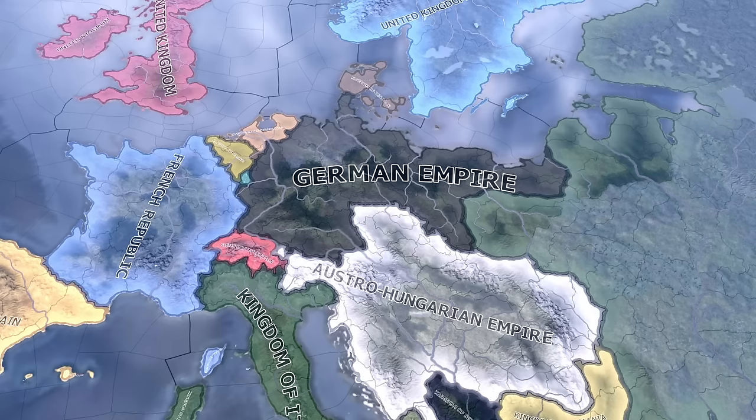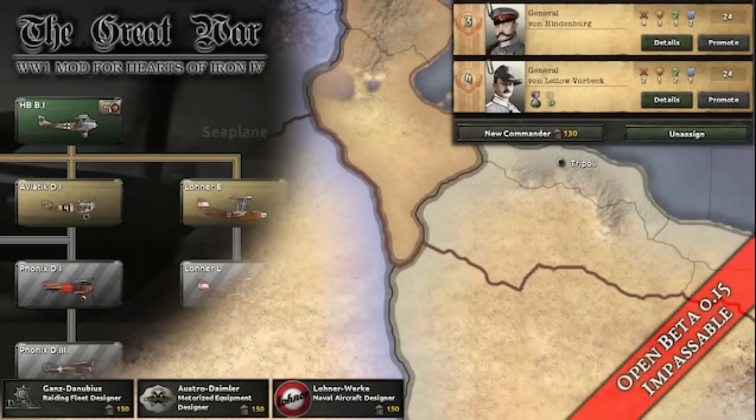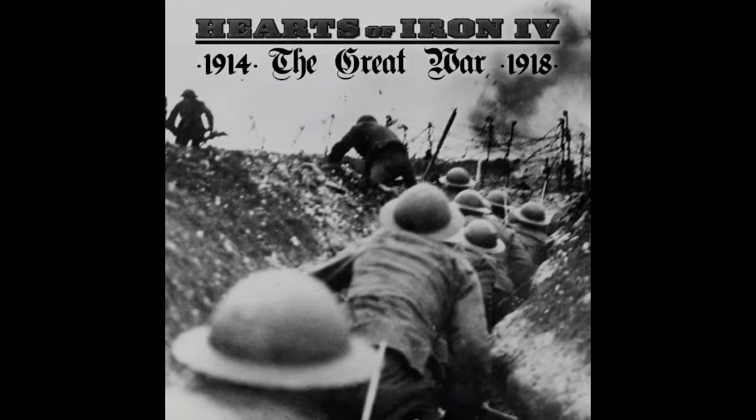The original Great War mod adds three new start dates to the game: 1910, 1914, and 1919. Aside from that, it completely overhauls the game, adding new WWI tech, focus trees, and decisions. However, it should be noted that this mod has been abandoned for a couple of years now as the creator has moved on to other projects. But there is still a Redux version of this mod that we will cover later in the iceberg.